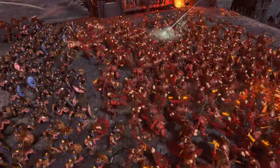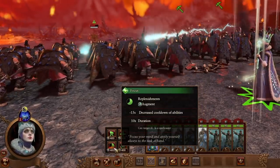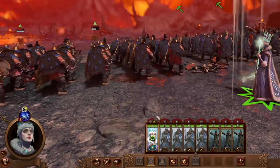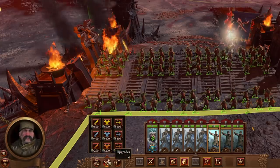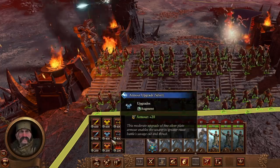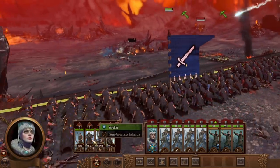Against such insurmountable odds, our warriors are sure to tire and take losses. Thankfully, we can keep our army fighting fit with the Replenishments menu. Likewise, we can dramatically improve a unit's performance with the Upgrades menu, where we'll buff weapons, armor, and other essential items. But that won't be enough to take us to the Brass Citadel — we'll need to call fresh troops into the slaughter with the Recruitment menu.